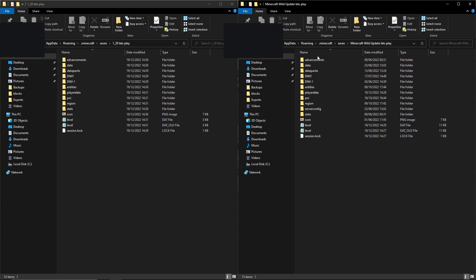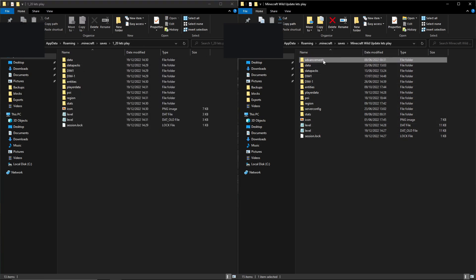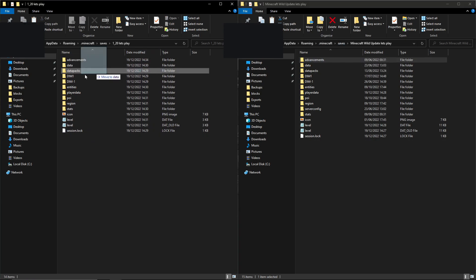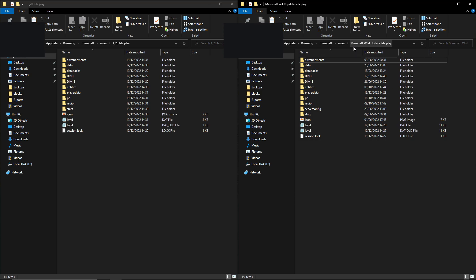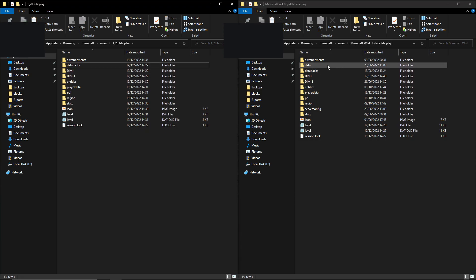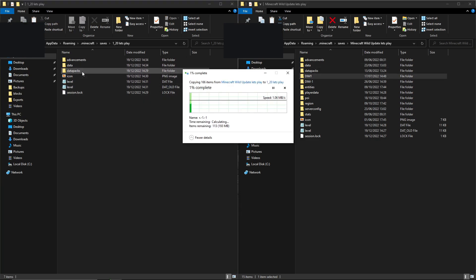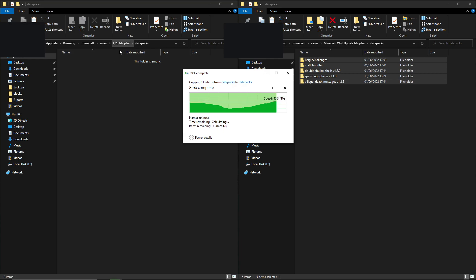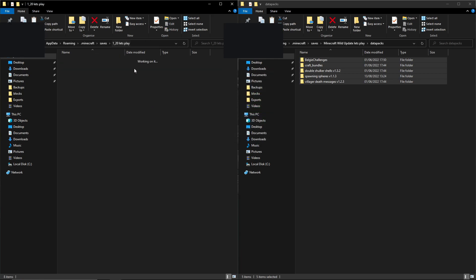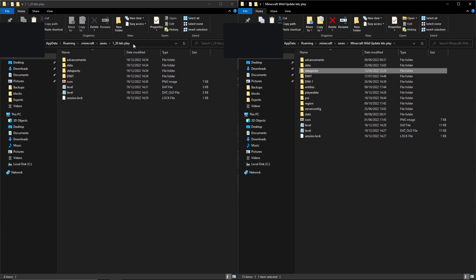Now all you want to do is basically copy all of these files over. Let's start off by deleting the advancements folder and then copying and pasting it over here. We're not going to drag them over because that will actually remove them from the original side, which we don't want in case we ever need to access this world again. One important thing: do not delete the data packs folder. If you have data packs on your world, copy and paste them over — do not delete this data packs folder, because if you delete it the data packs won't be enabled on this world.